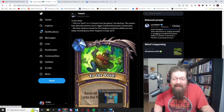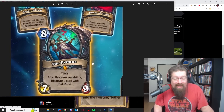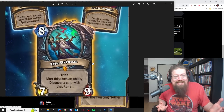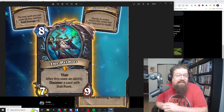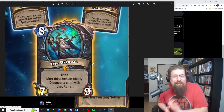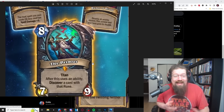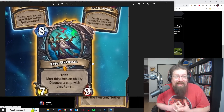The Death Knight Titan Legendary - what does it do? It is Primus, an eight mana, seven-nine Titan. After this uses an ability, discover a card with that rune. So this card by itself doesn't give taunt, doesn't give infinite imps - it's just some value, which you saw in Priest and all of that. We know how good discovering rune cards can be. Each ability is unique to its own rune. But this card has been preemptively nerfed by those discover changes made pretty recently where you can't get triple rune cards, so that does hurt this card a little bit. Can't get Vampiric Blood, can't get Marogar.